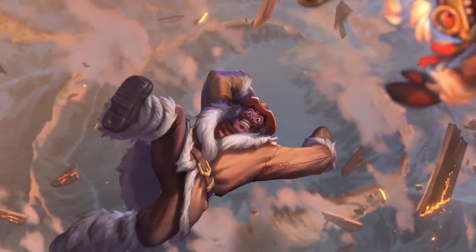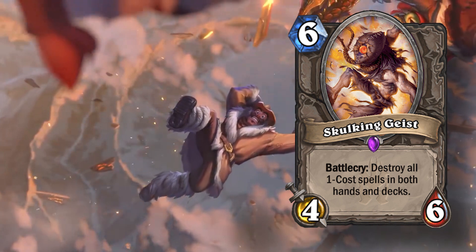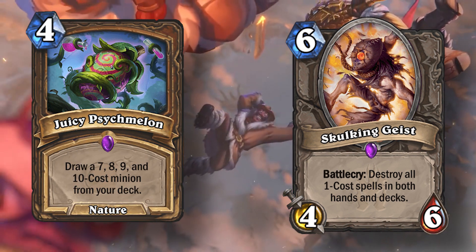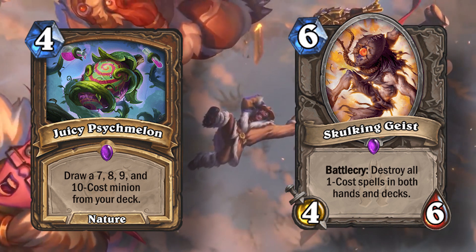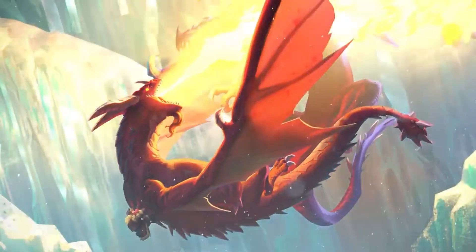There is an inconsistent discount interaction with cards like Skulking Geist versus specific draw cards like Juicy Psychmelon. Skulking Geist will destroy all cards that originally cost one mana even if they get discounted to zero, where Juicy Psychmelon will not draw discounted minions.